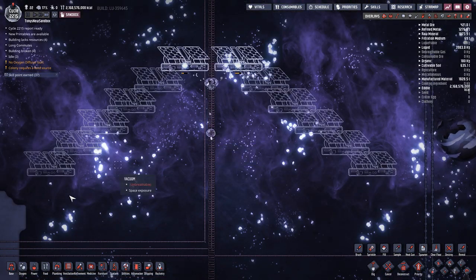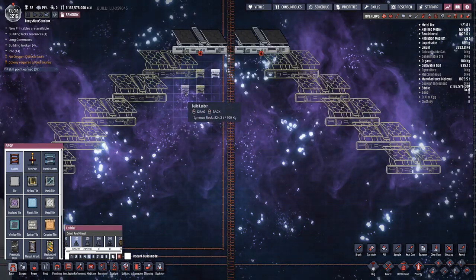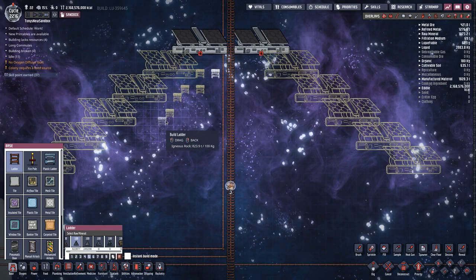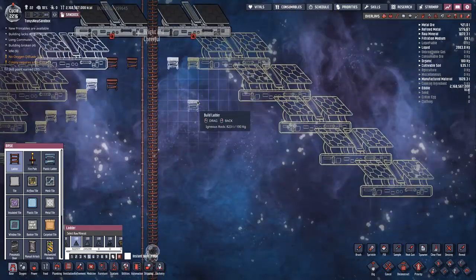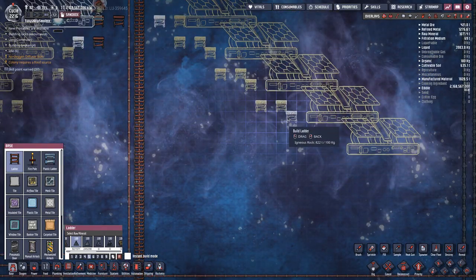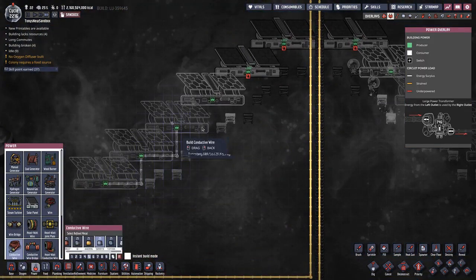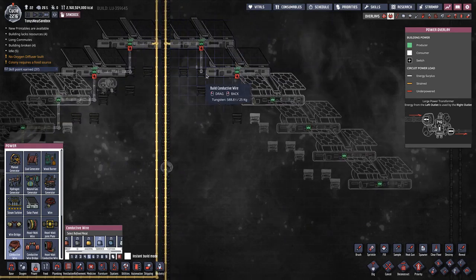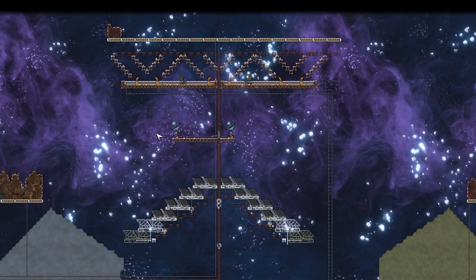There are my solar panels. I'm going to put in some ladders so dupes can reach them all, then build the wires. That is the entire setup for solar panels. I'll wait for my dupes to finish building, then wait for a meteor shower so we can see all of the functionality in action.